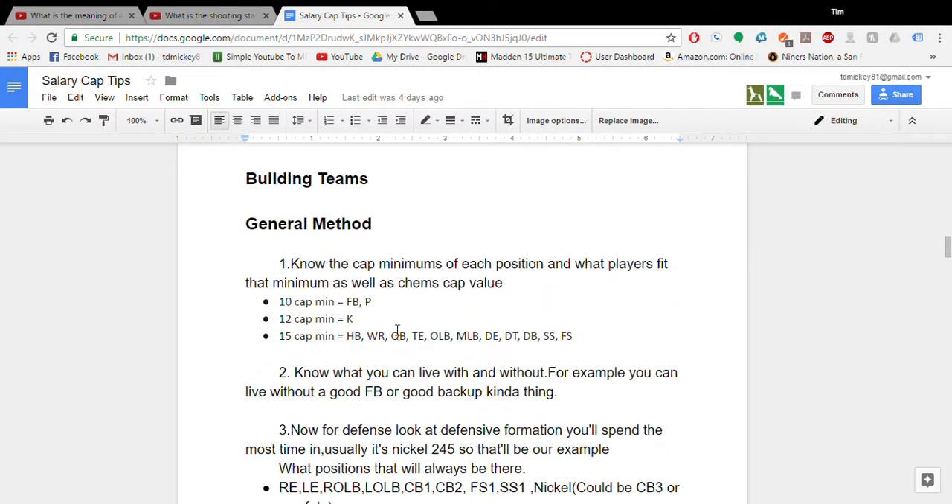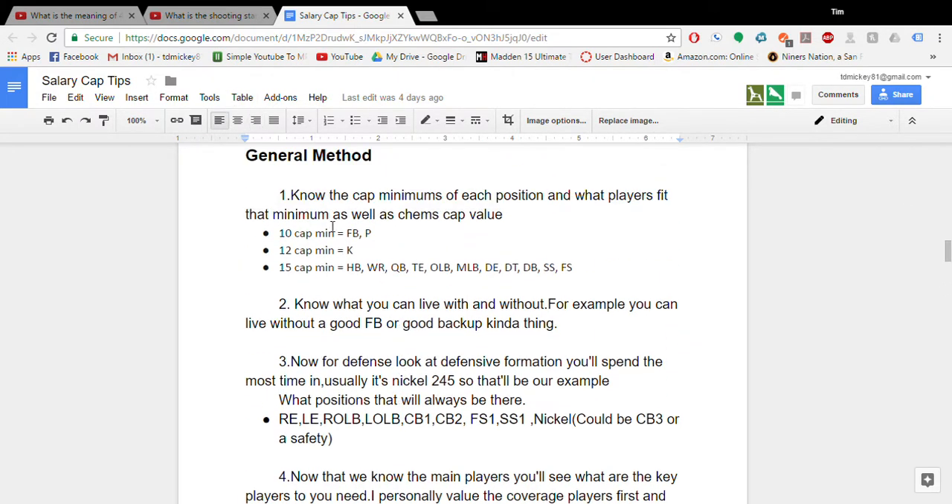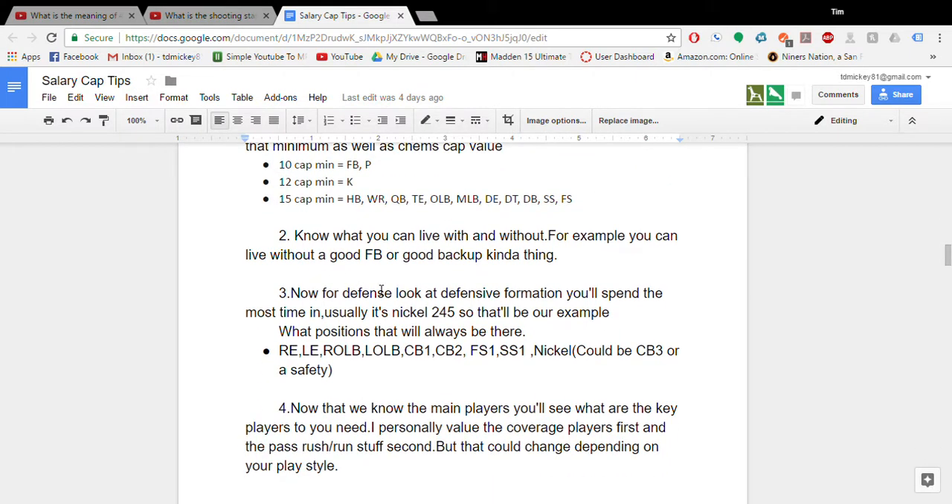So, building teams — I call this the general method. Know the cap minimums of every position. The link to this doc will be in the description below. Now, know what you can live without. You can live without a good fullback, so you still have to tank some positions. That's usually always the method in salary cap: tank positions that you don't need.